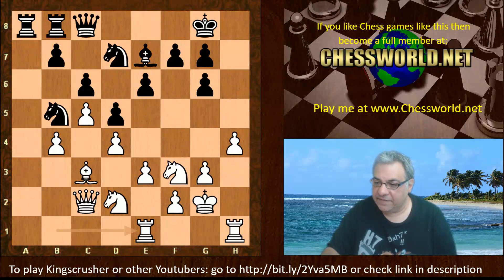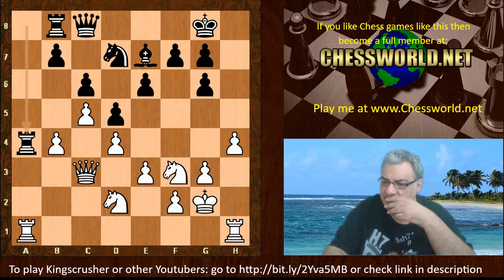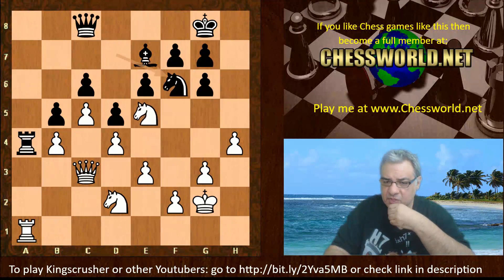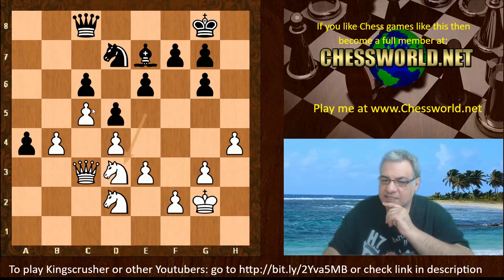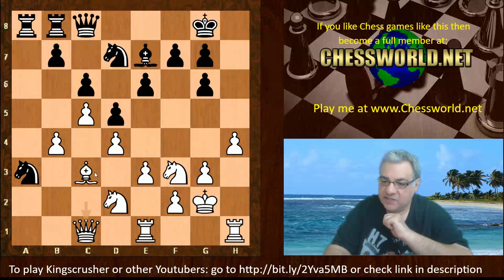Knight a3 was played. If we look at Knight takes c3, what is the implication? It seems white ends up with an advantage anyway — this clamp on the position on the dark squares. That pawn might be vulnerable later, ganged up on with Queen a3, Knight b2 — there are prospects for white. So Knight a3, not committing to that exchange of minor pieces. Queen c1, Knight b5.